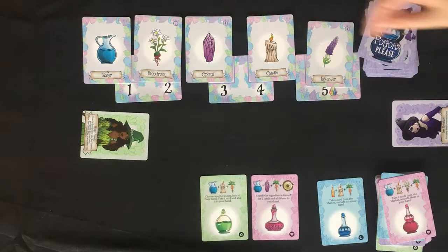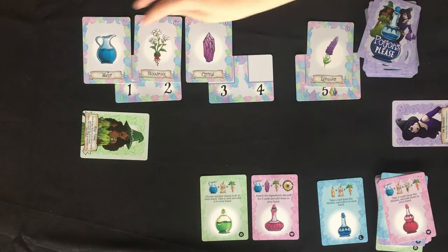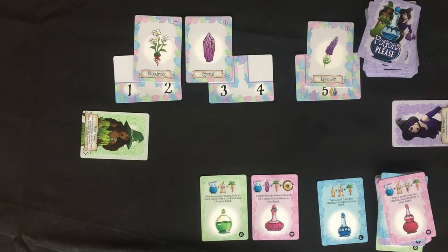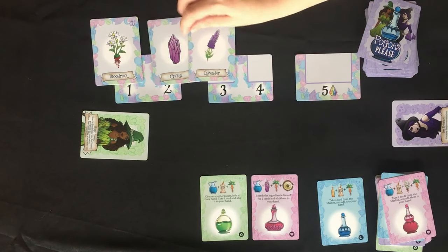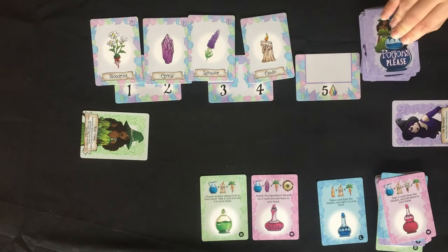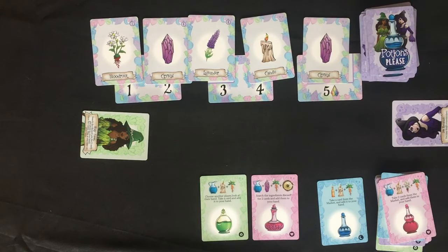Take. Each turn, you have five credits to spend on taking cards from the market. You can take one or two ingredient cards each turn, adding up to less than five credits. The market replenishes itself at the end of the take phase.